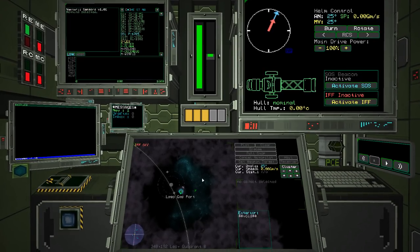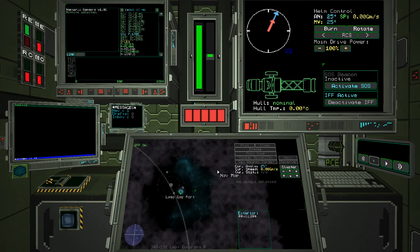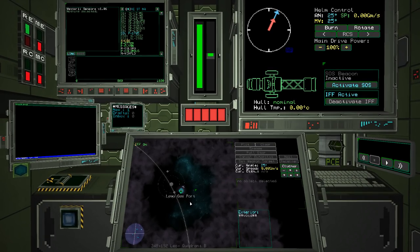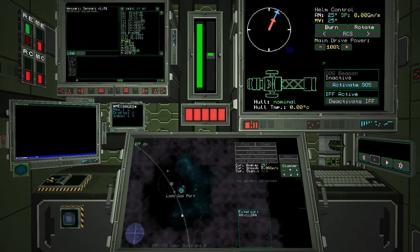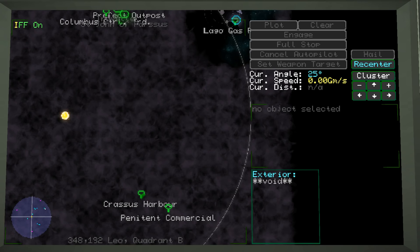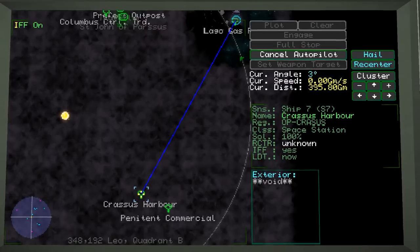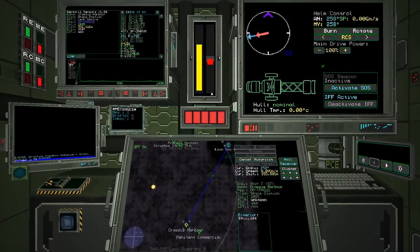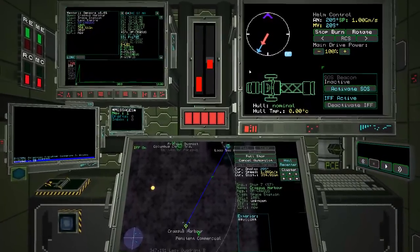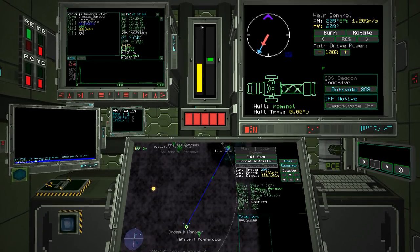We're just adrift for a moment. First off, we're going to turn on our IFF — our tracking signal. Basically we're broadcasting who we are and what we're doing so the cops don't come after us. Our mission is to fly to Crassus Harbor, so let's plot a course and engage. Any game that lets me say 'engage' is all right. We turned and initiated our burn, heading that direction. Burn is done, power will fill back up.